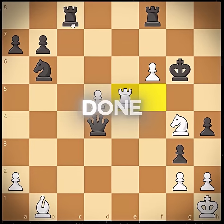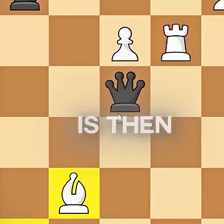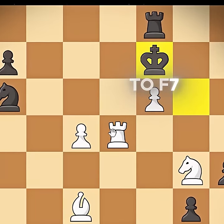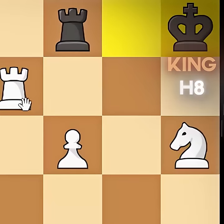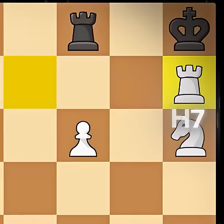H3 mate. The only thing that can be done is sacrificing the rook, then sacrificing the queen, running back to f7. Rook e7 check, king to g8, knight h6 check, king h8, and rook h7 mate.